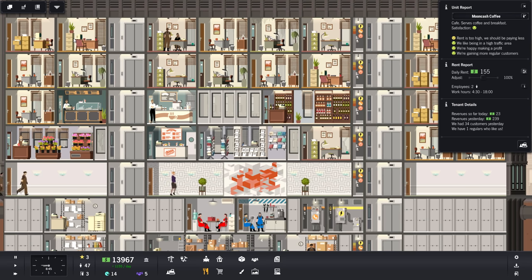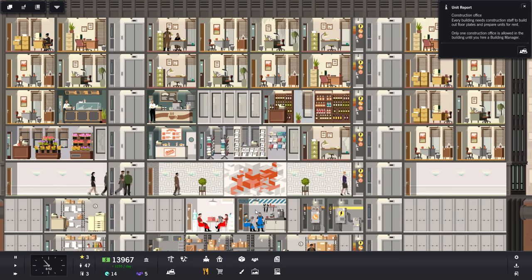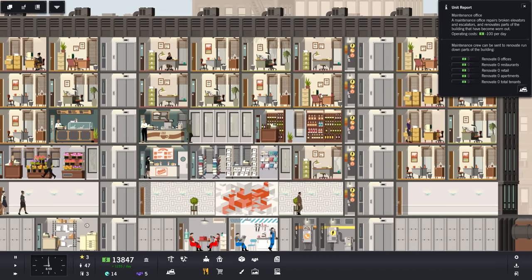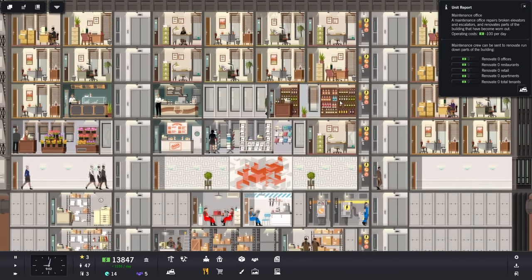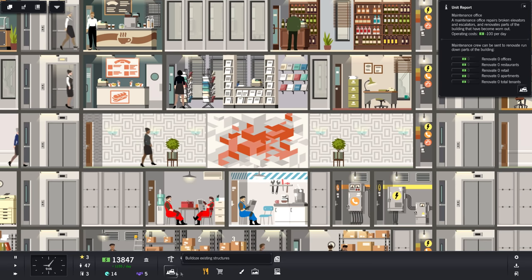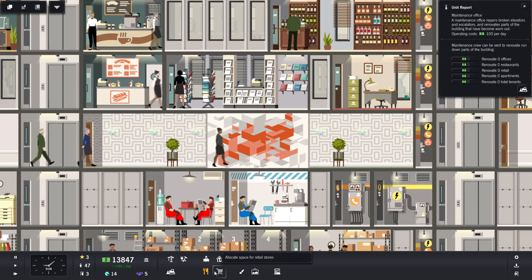We'll turn this off and slow things down to normal speed. A new day has come — eight o'clock in the morning, everyone's filing in right now. Renovate one tenant — I want to make sure our tenants are looking as best they can. I'd like to add some artwork or something like that.